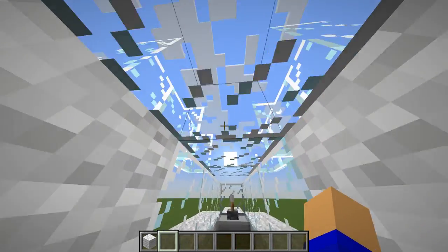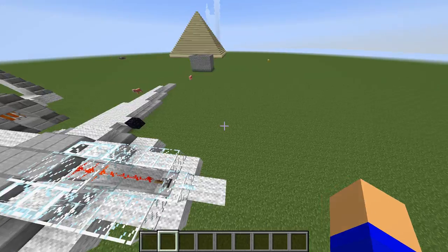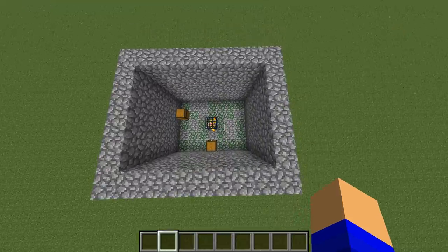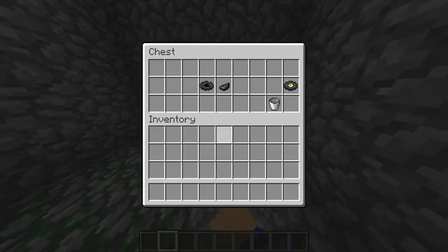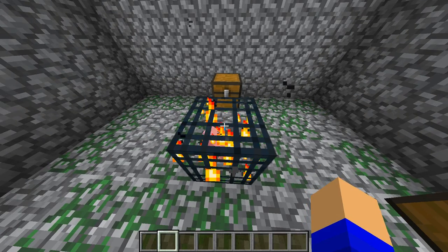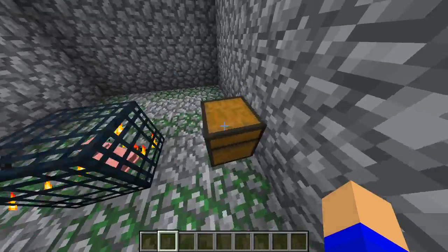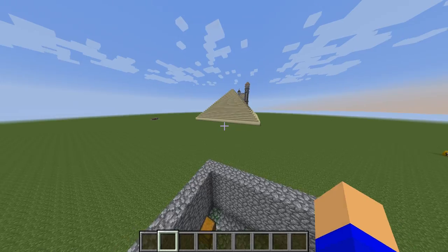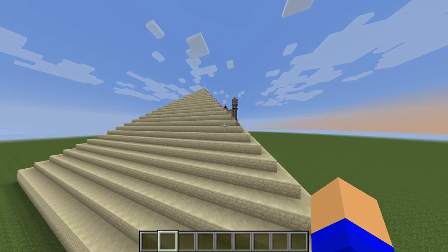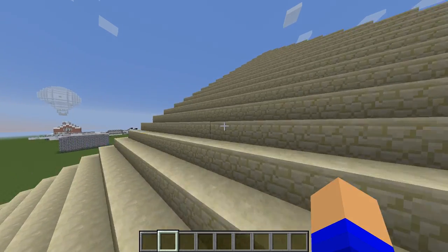So yeah, there aren't things you'd necessarily want to live in, but there are cool things. Next is the dungeon — there are pigs around it, and it spawns with random stuff. There's a pig spawner inside, so you might want to craft this one.